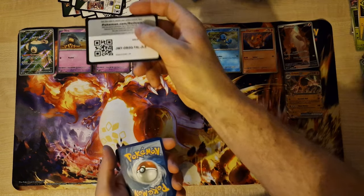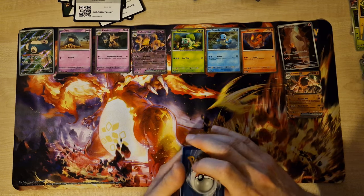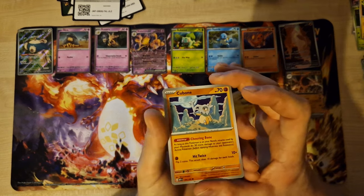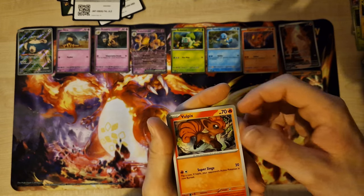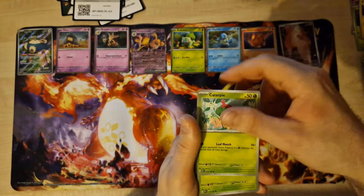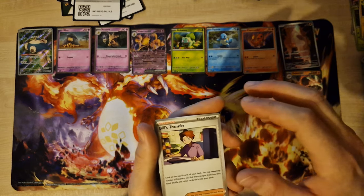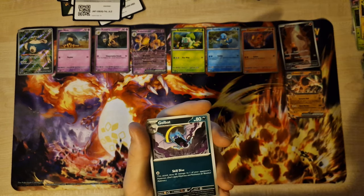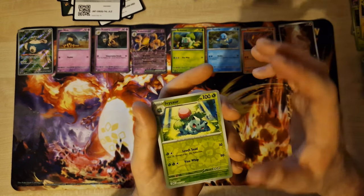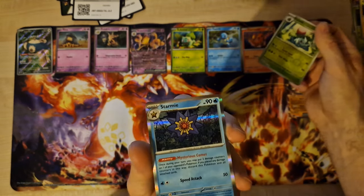Promo code. Energy, Cubone, Weedle, Magnemite, Caterpie, Koffing, Reverse Pidgey, Reverse Ivysaur, last card — holo Starmie.